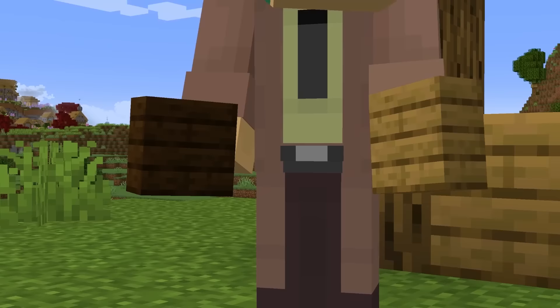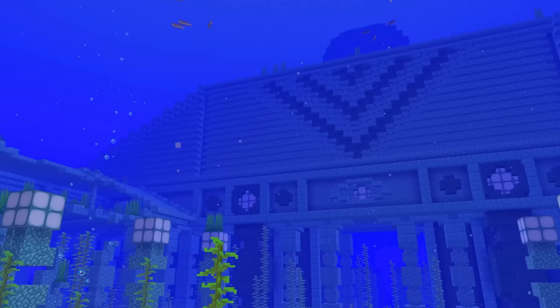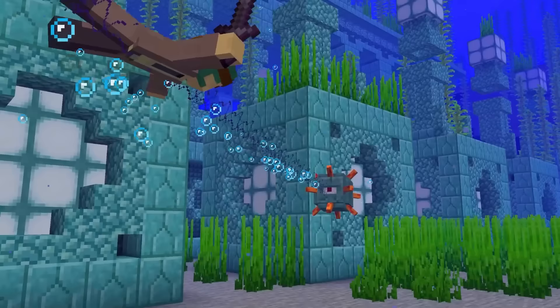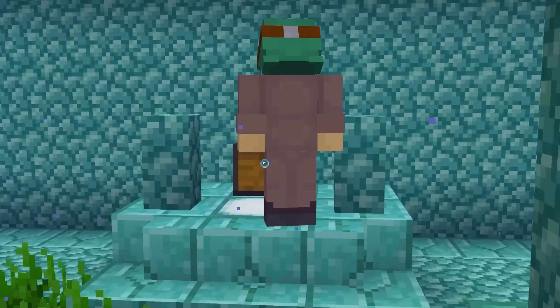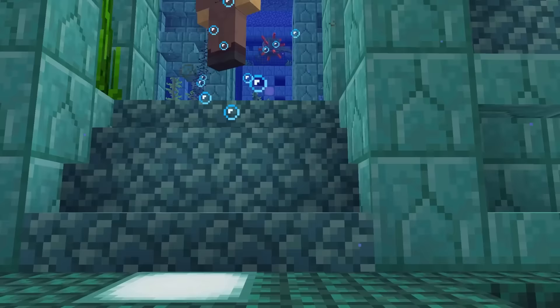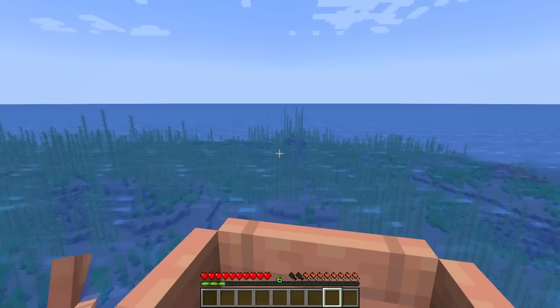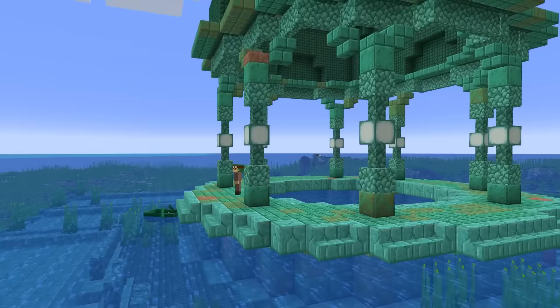Ocean Monuments are so boring, but they could be so much better! Revamping them in the update would nearly quadruple the size of the Ocean Monument, truly making it look like an ancient structure. Guardians and Elder Guardians fiercely guard the treasures this temple holds, including chests scattered around and even axolotl prisoners! Plus, each Ocean Monument has a guaranteed trident stuck in the center. They're also easier to locate now, as they're spottable from the surface due to a new column structure.